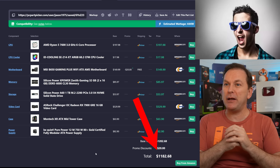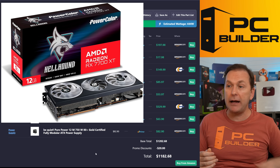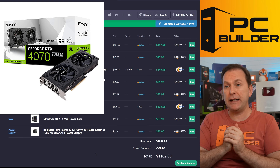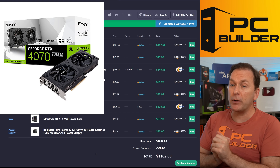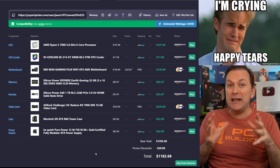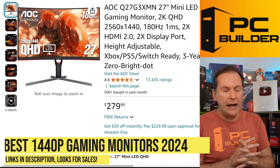If you want to go cheaper, even down to the RX 7700 XT 12GB, you certainly could. You get the two free games with the AMD GPU setup, or you get the Star Wars Outlaws free game as long as you act by October 10th with the NVIDIA GPU. This build has really got everything you need to get started playing 240Hz 1440p.